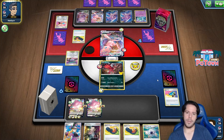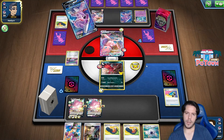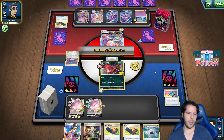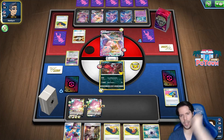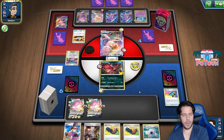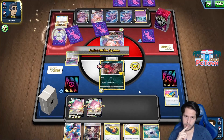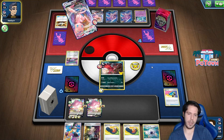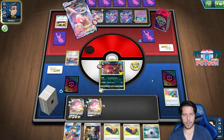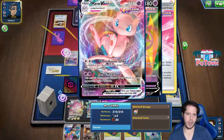I disagree with some of their plays though. I don't understand why they moved certain energy - so that they can kill with Max Miracle, I guess. We're looking for a Path to the Peak this turn. There's no way for me to get a KO on the Mew, so I'm just gonna power up the Blissey on the bench with my attachment. They did play a Power Tablet to utilize Max Miracle.